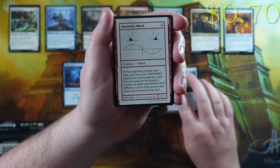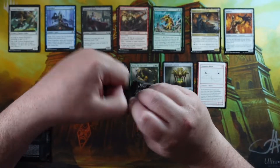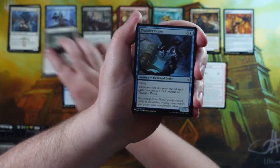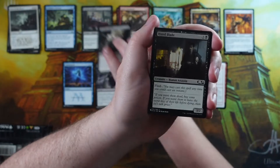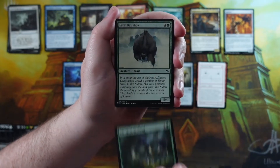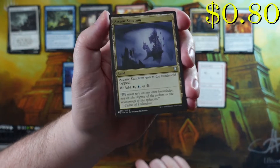Because these are Convention Edition packs, you also get a playtest card - in this case we got a Geometric Weird, so weird looking! For those unfamiliar with the channel, I'm Mr. Brevers. We used to do a series visiting local game stores and buying one of every pack to showcase what was for sale, but when the pandemic hit we stopped doing that since stores weren't really open.